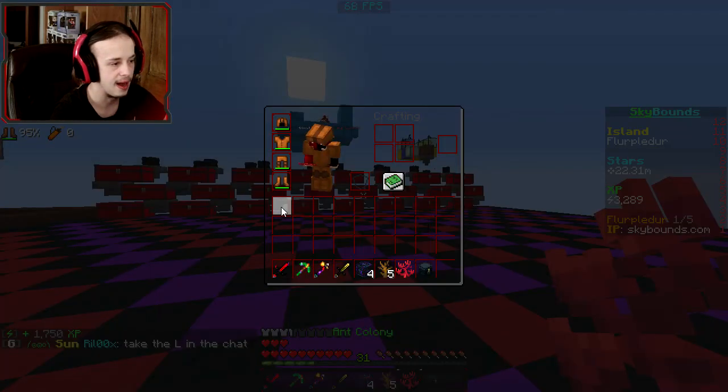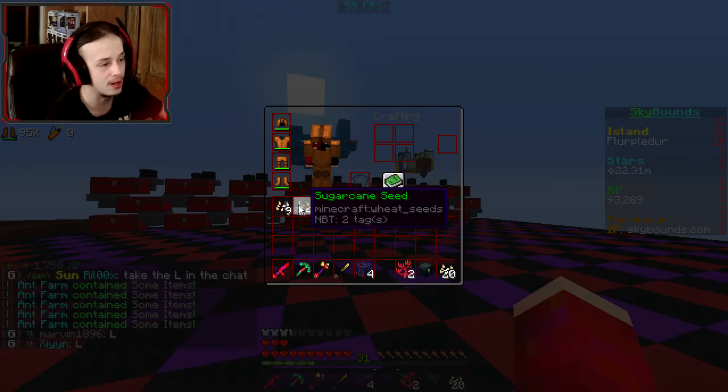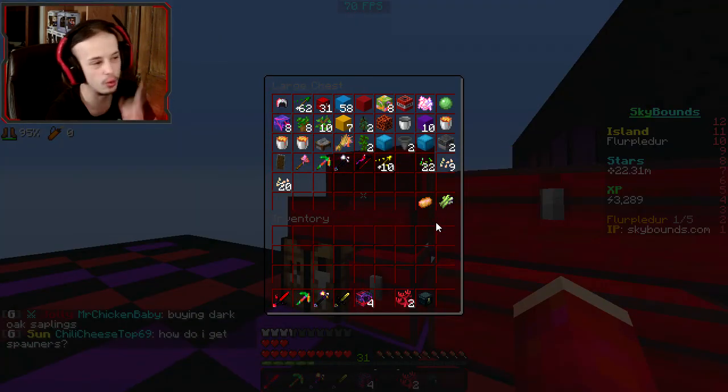We'll start with the ant farm. Just pop all five of them and see what we get. We got an ant colony! Pog! Trash seeds — not so pog. The compact sugarcane and the compact potato will be useful actually, because I can hold onto those. When I start working on the farming armor, I'll need potatoes, then carrots, then I think sugarcane is next.